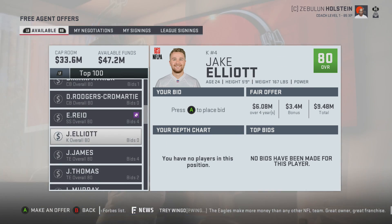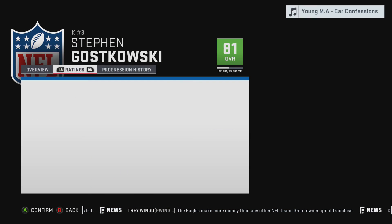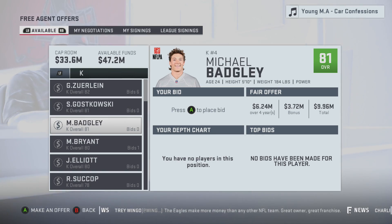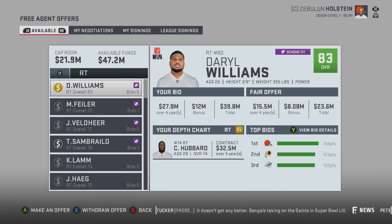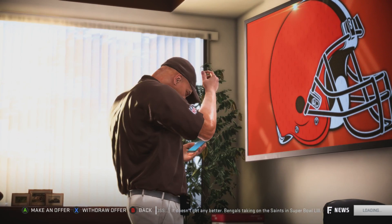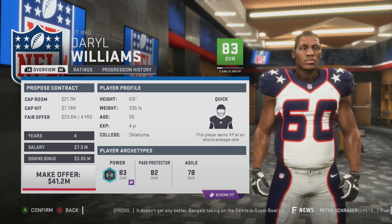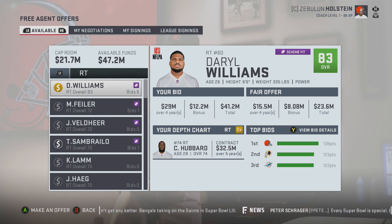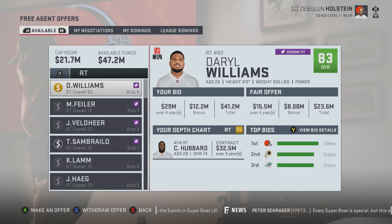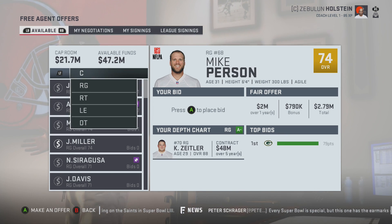Cornerback is still an issue, and obviously offensive lineman. Kicker is an issue — you guys know I love Jake Elliott, but maybe the Browns are ready to win now. Maybe we want a kicker that's a guaranteed star who's gonna hit every kick. Darrell Williams — he's actually not crazy expensive, he's 26, 83 overall. It would be costing about 10 million a year, easily gets paid that in real life.